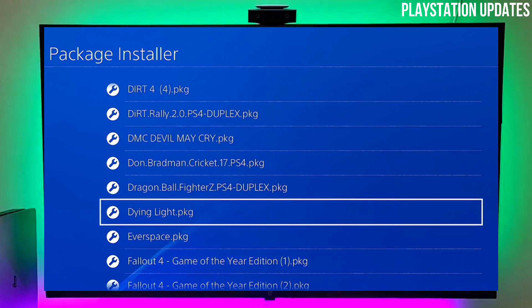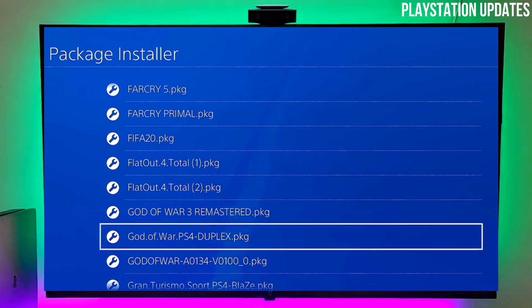I will give a download link in this video's comment section. Go to the comment section and jailbreak your PS4 now. You can also download Gold Hand there. Make sure you download the correct files for your PS4 jailbreak.